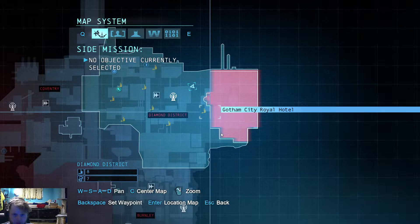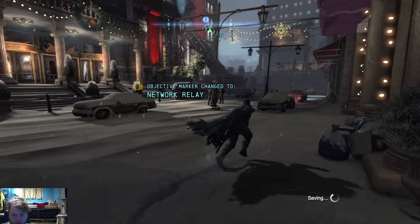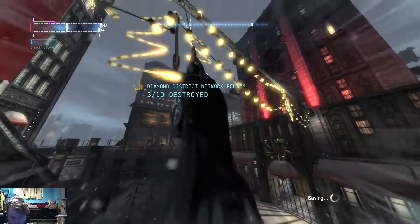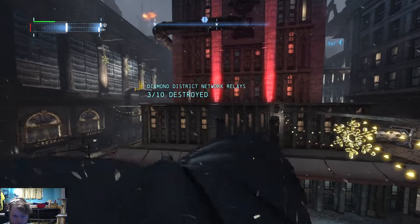So now we're going to go over here to the Gotham City Royal Hotel — right in front of that one, a little bit to the left. You will see this one here in a minute. There it is. There we go — there's that one, and we're going to do the other side of this one and get this one done real quick.